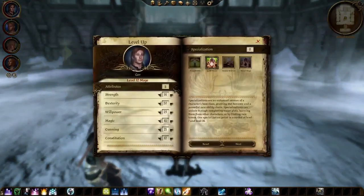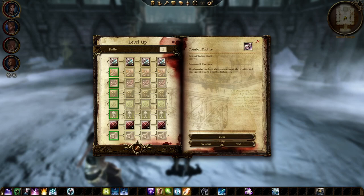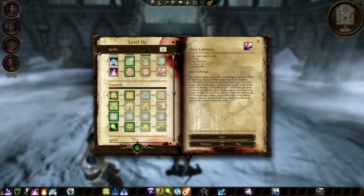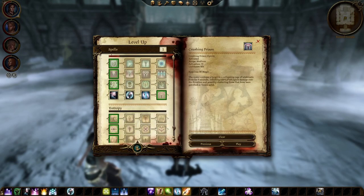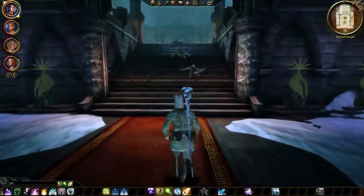In terms of helmets, the best in slot for Zevran is the Quicksilver Arming Cap because it gives a bonus of plus 2 cunning, and this can be purchased from Legnar in the Orzammar Commons. Other than that, you can use pretty much any other light helmet.